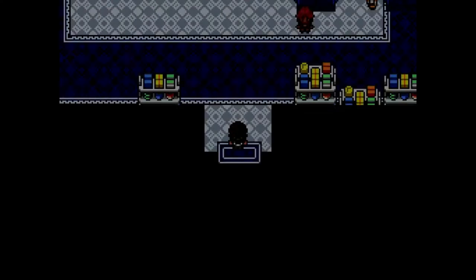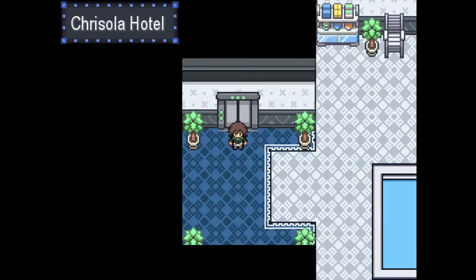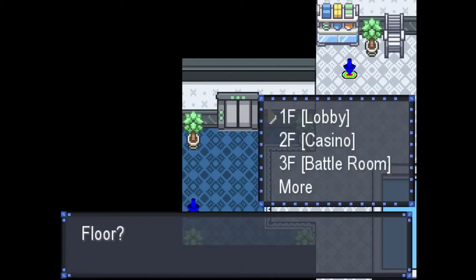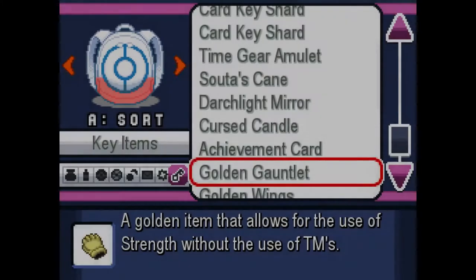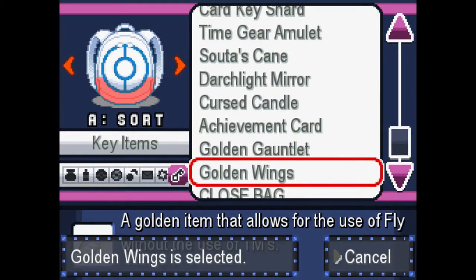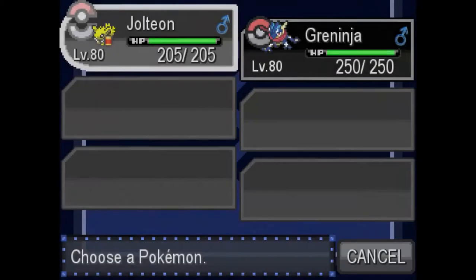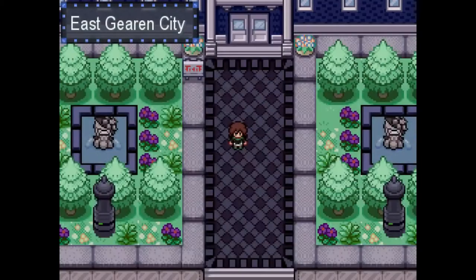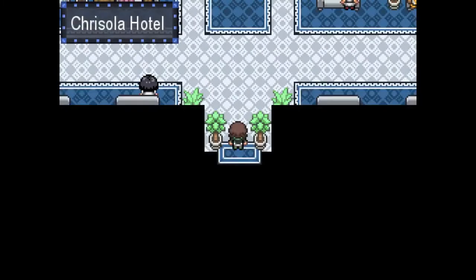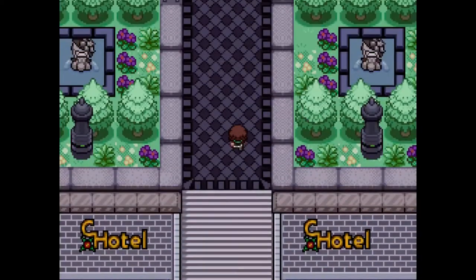Golden wings. Let's see if we can actually use fly now, because the only way you can... you didn't have the HM yet. Can we actually fly? Because we have the badge to do it. I guess fly hasn't been programmed in yet. Well, that's kind of unfortunate, but now we can actually see what they do.